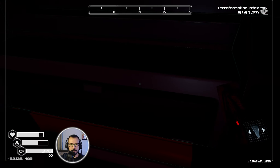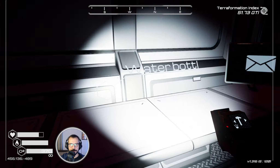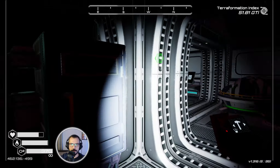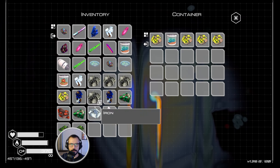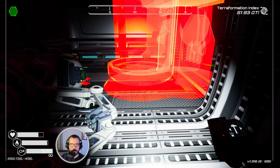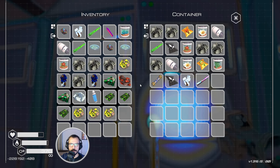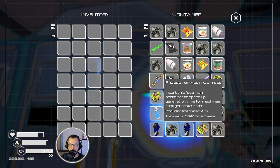We can now remove everything. Let's see if we actually remove everything from here — there is another outpost here. So you see, as long as you continue the scouting... what's this? Production multiply fuse.